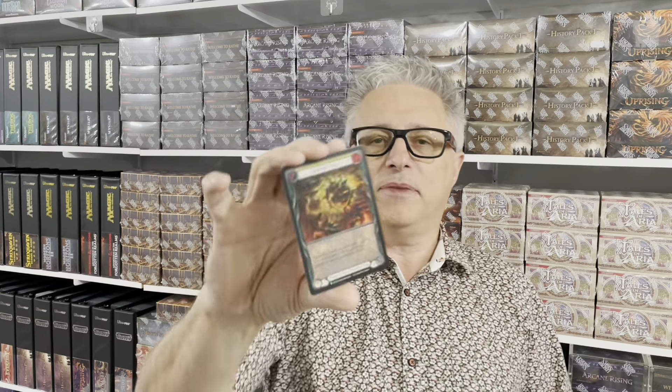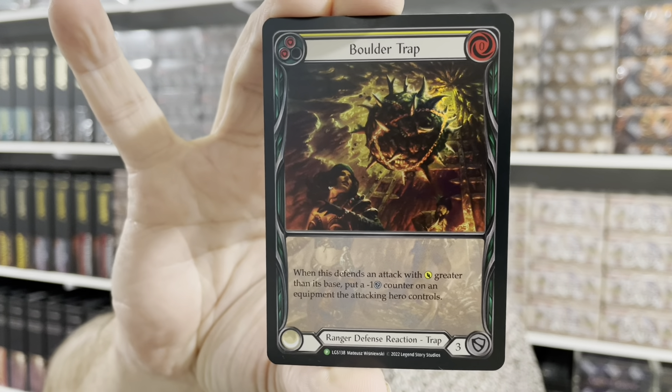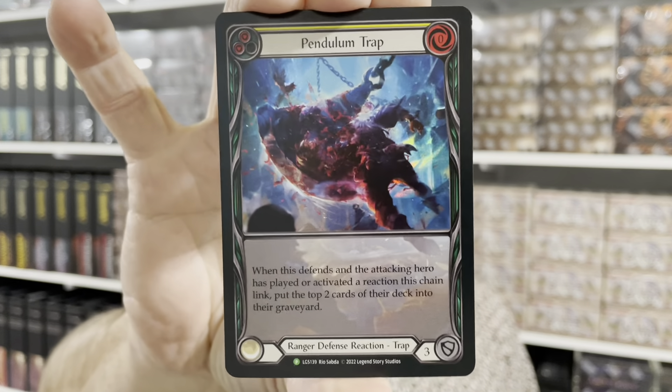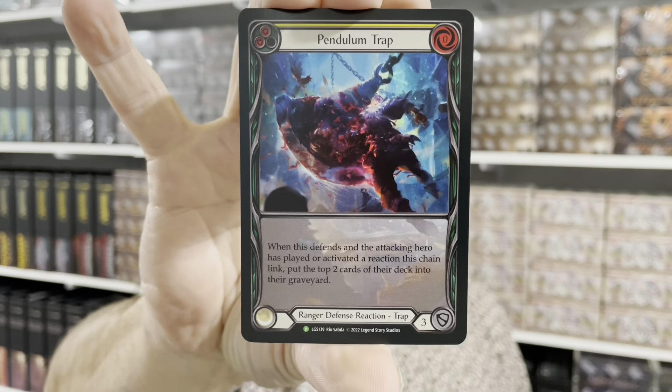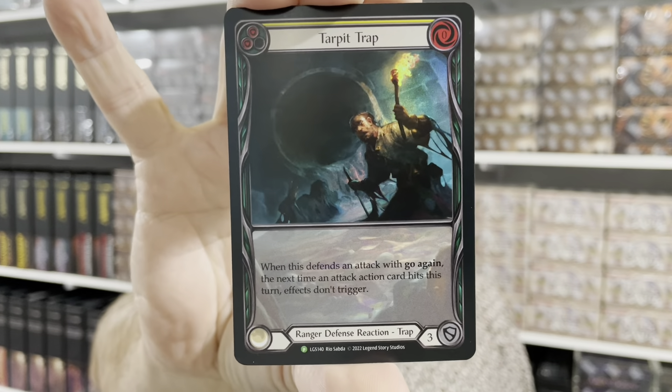Local game stores also get 11 copies each of the other cards I'm about to show you. This month the theme is traps — setting traps, playing in the pit. These are all rainbow foil extended art cards. The first is Boulder Trap. They get 11 copies of each of these three cards — 33 in total — and these are available to event participants, not just winners. The other two are Pendulum Trap and Tar Pit Trap, also rainbow foil extended art.